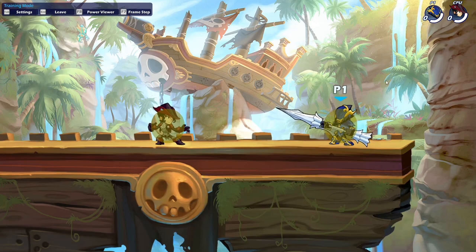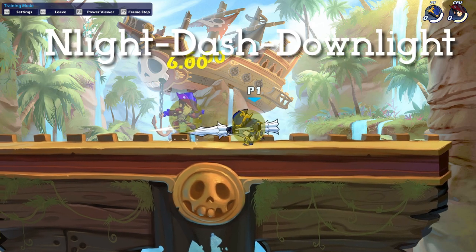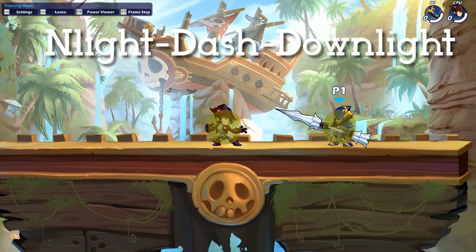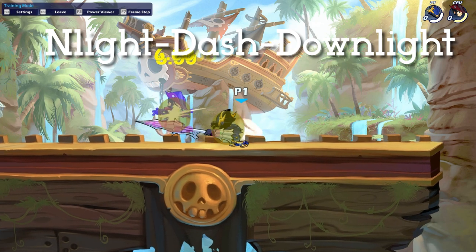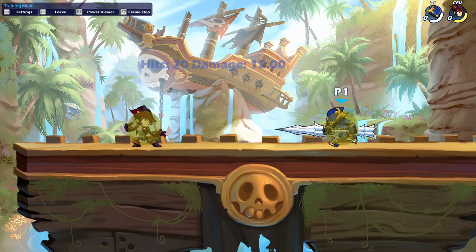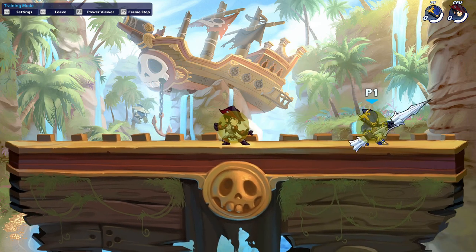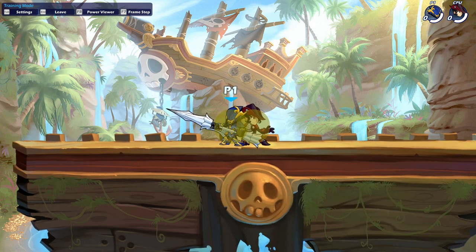This is a more niche combo: neutral light into down light. There has to be a chase dodge or dash in between, and both can work as true combos. It does 34 damage and has high follow-up potential, leading to reads and strings afterwards. This only works at 0%, meaning you are going to have to open a stock with it — it may work if you've hit them once only, but for a consistent true combo it will only land extremely early. I recommend always going for this if you land a neutral light early, because 34 damage and a read is extremely useful.